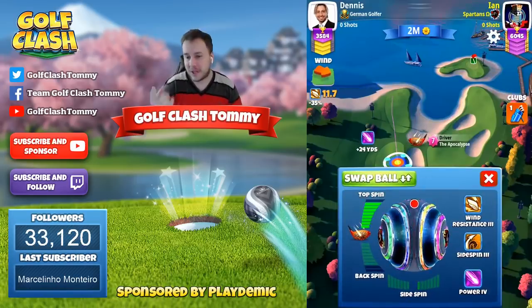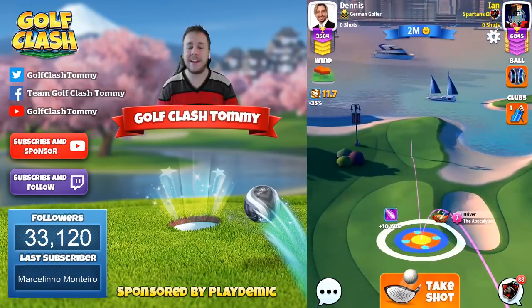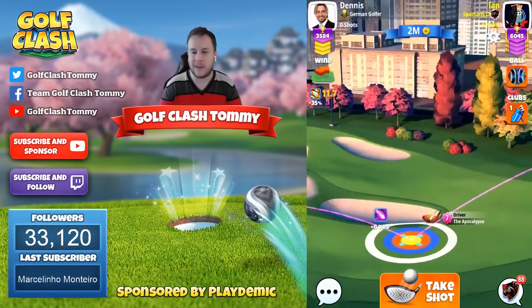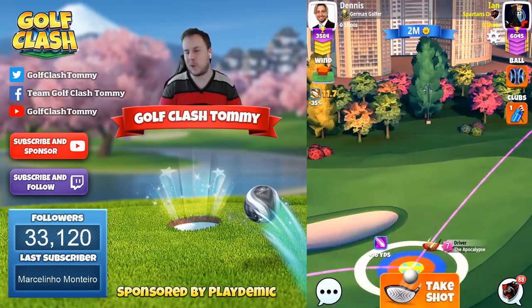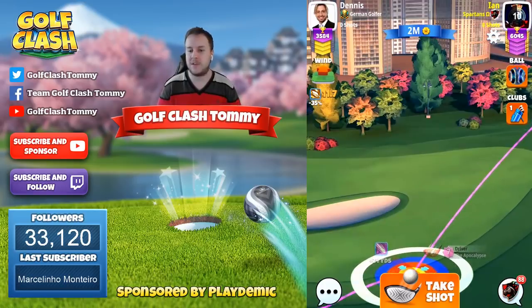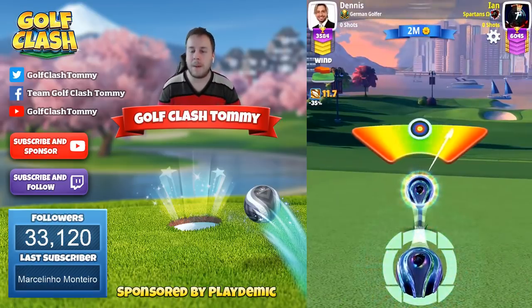I'm going to start off by showing one of the new balls you got as the silver medal ball in the latest Champions 100 season. The only reason I'm using this is that I don't have any other power four balls. I'd like to play with a power four ball on hole one because I want to play on the left. Max topspin and also two bars of sidespin to the right — you can see I'm coming slightly into overpower, so I'm going to go with a little bit of overpower here.